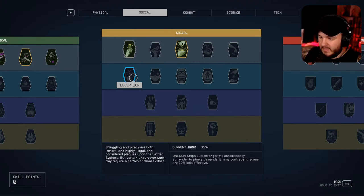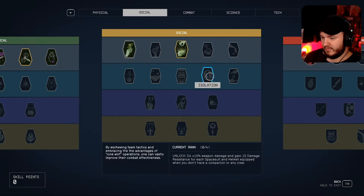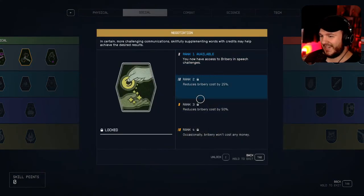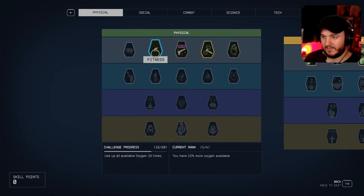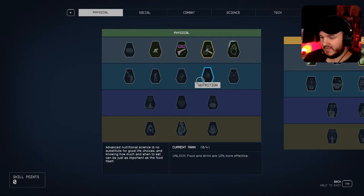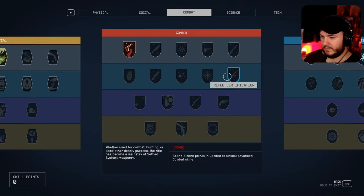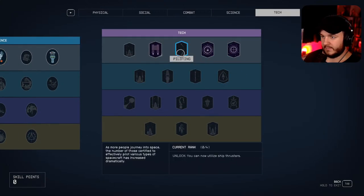With deception, ships are 10% more likely to automatically surrender to piracy demands. Enemy contraband scans are 10% less effective. You can force a target to stop fighting for a while. You also get access to bribery and speech challenges. Right now I'm level 15. Food and drink are more effective, physical damage is reduced.